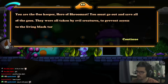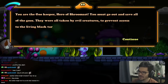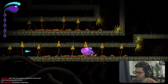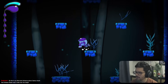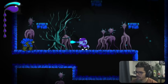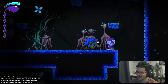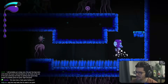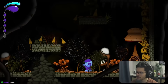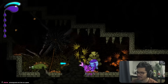You are the Goo Keeper, hero of Shroom Mast — you must save all the goos taken by evil creatures to prevent access to the living black tar. The room layout is reminiscent of a Metroid vertical room. The environment is extremely busy with all the mushrooms and stuff — even before really playing the game I already feel lost.